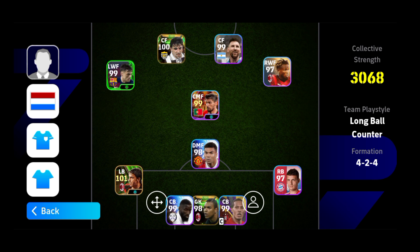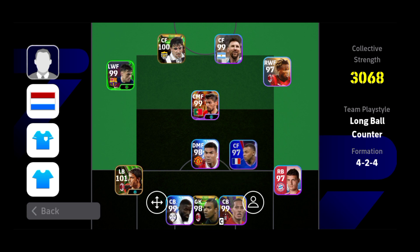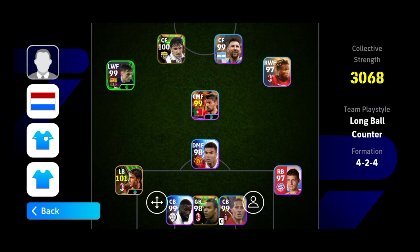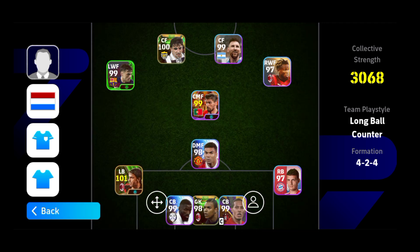For tight marking, you select one opposition player as your target and every defender will press that player much more than usual. If the opposition has Mbappé coming forward, then Van Dijk, Rüdiger, Casemiro, and all defenders will trigger and press Mbappé. Even the DMF and fullbacks will constantly press that one player.